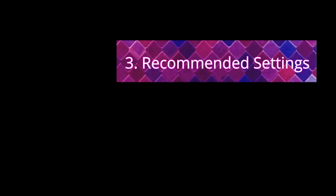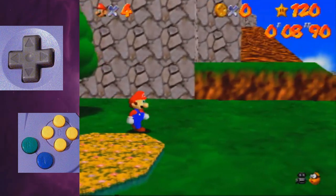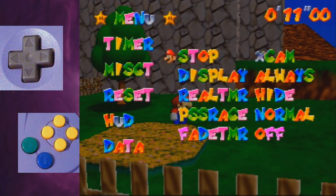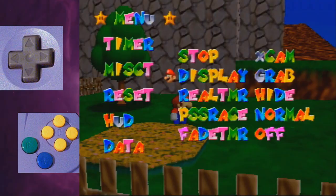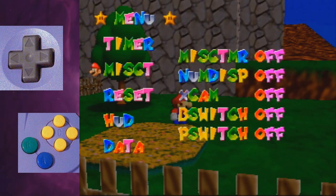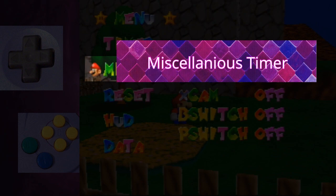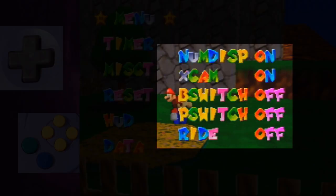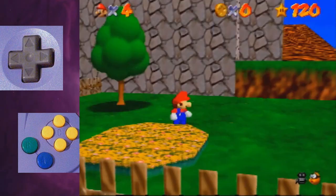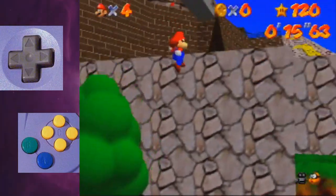I will now guide you through my recommended settings. The timer on the top right can cause lag if it is always displayed, so go to the settings and under timer, for display you want to select grab, and for stop you want to have X-cam. Now go to the MISC T setting, which stands for miscellaneous timer. Turn on all the options until the surface option. Now the timer will show for all the actions you just enabled, such as tree grabs or wall kicks.